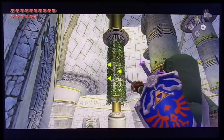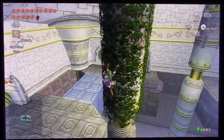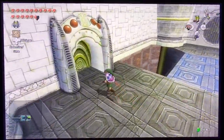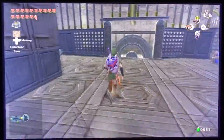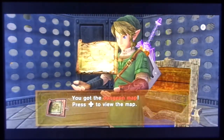We're going to clawshot up to this vine here because it's actually safer to do it that way, and then we'll drop down here. Now we're going to go over to this room right here, which will give us the dungeon map. We're going to open up the chest to get the dungeon map — yay, dungeon map!